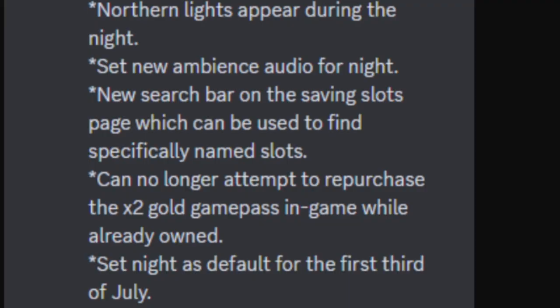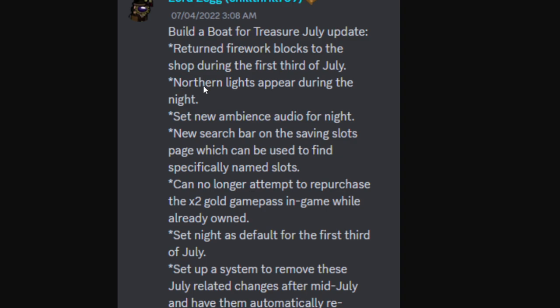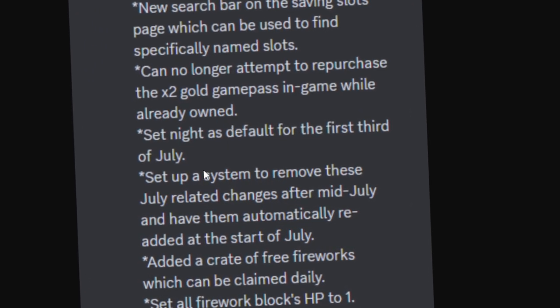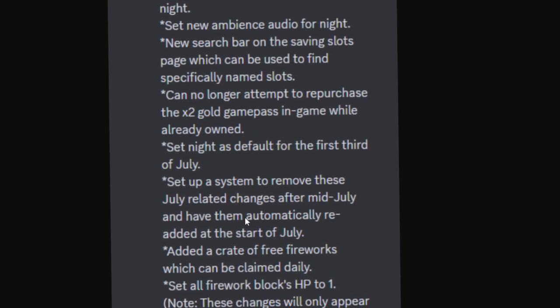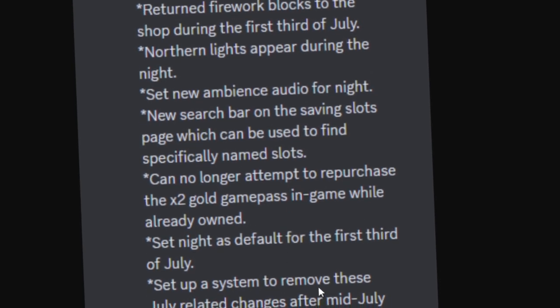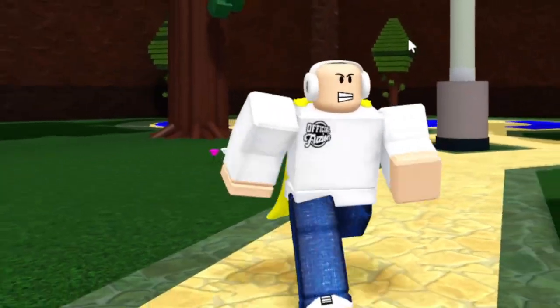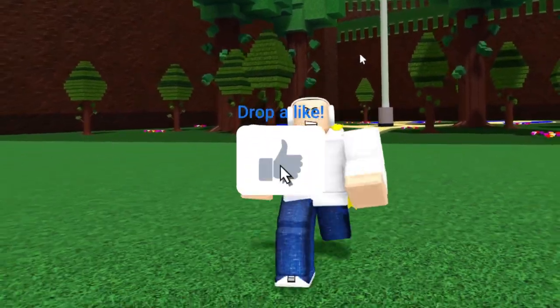An announcement from Chill Thrill about the July update outlined all the related changes coming back to the game. They've set up a system to remove July-related changes after mid-July and have them automatically re-added at the start of July for upcoming years. This means we have an automated 4th of July update, but we could also be seeing additional new content. We are just two weeks away from a confirmed update dropping to Build a Boat for Treasure — super exciting since we haven't had a major update in a very long time.